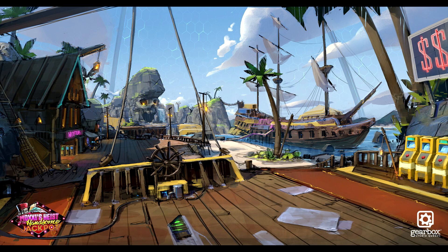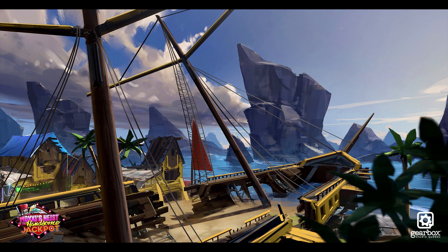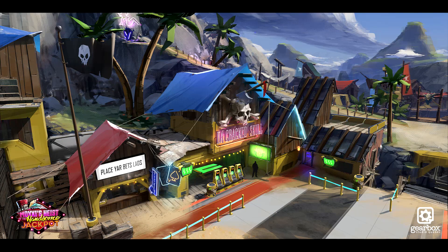Looking at the images themselves, the first picture is amazing — what I assume they wanted it to look like when we first enter the area. It looks like we're kind of almost on a ship. We can see a skull cave in the background, a ship in the cove, and shops on the side. The second image is another shot of the boat and the cove, showing how they wanted this area to look with a lot of color and really has a good beach feel. Continuing on, we can see more shops — one is called Decracked Skull and another says tickets and 'Place Yarbets Lads.'